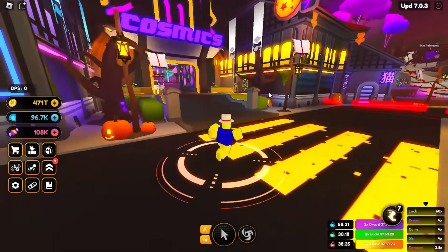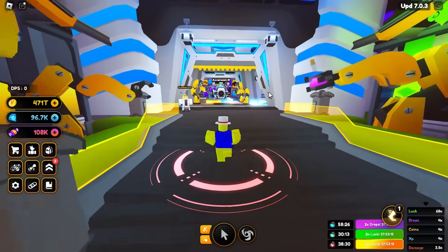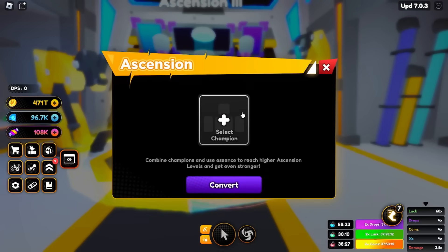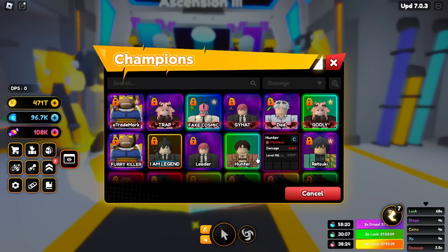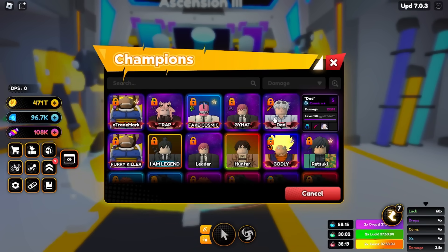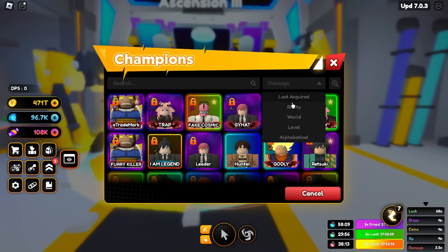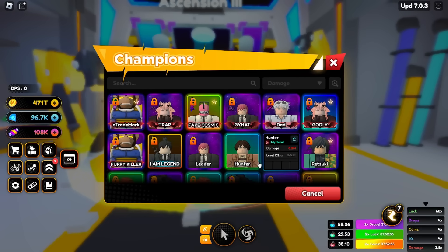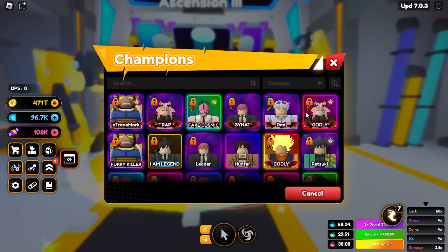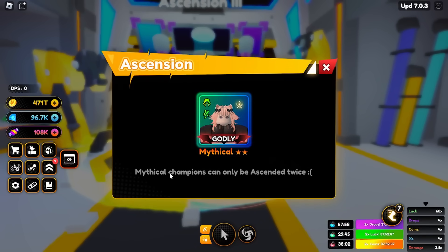All I know is I can ascend now. Just go to the machines area after doing Hanji's quest and Erwin's quest, then go to ascension and put in your cosmic unit. Apparently you cannot use mythical units — I can double check that. It says right there: 'Mythical champions can only be ascended twice.' This means if you want to hit the true end game, you cannot use mythical units — you have to start spinning for cosmics.